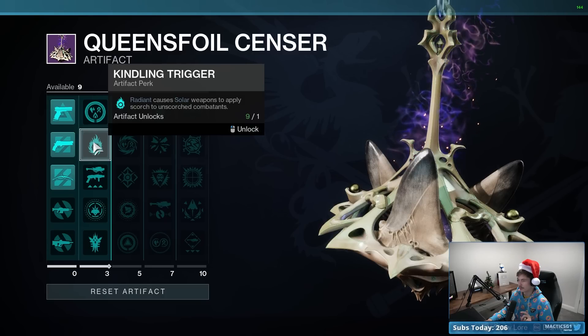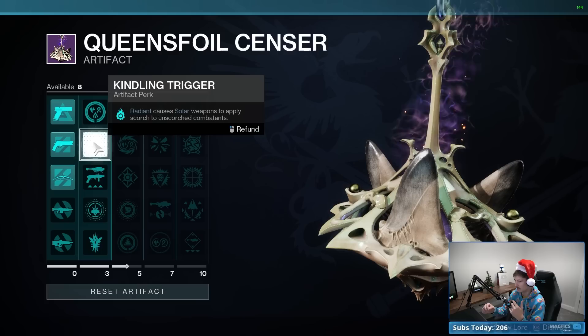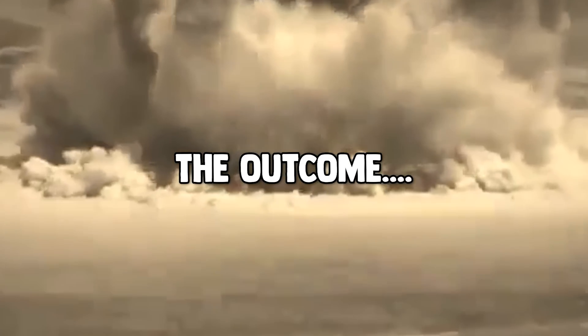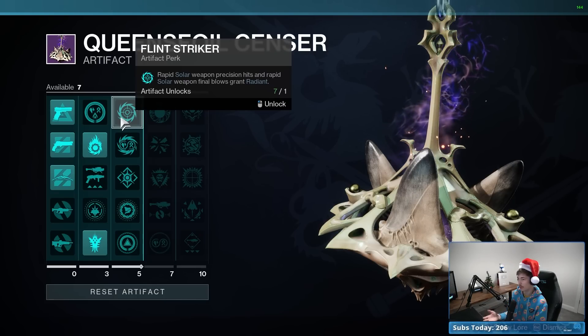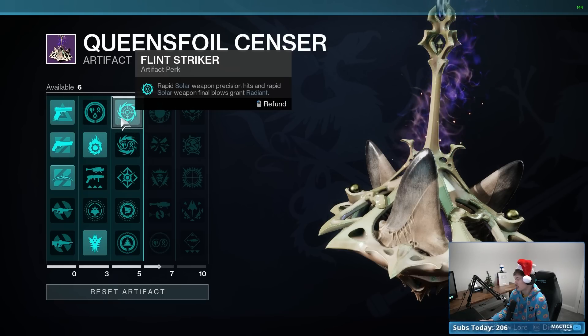Kindling Trigger: Radiant causes solar weapons to apply Scorch to unscorched combatants. So the idea is we get Radiant and then every single bullet we fire with Polaris Lance loads up delayed solar explosions and Scorches enemy targets, increased by 200% thanks to Dawn Chorus. To get Radiant, we could go with Ember of Torches, but with this season we can also go with Flint Striker — rapid solar weapon precision hits and rapid solar weapon final blows grant Radiant. Polaris Lance is all about precision hits, so we just take Flint Striker and literally always have Radiant.